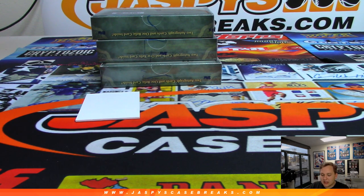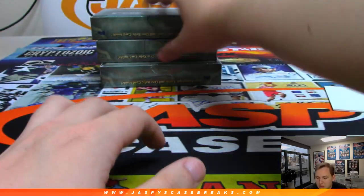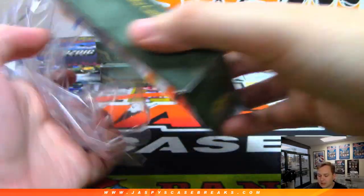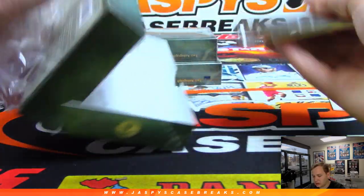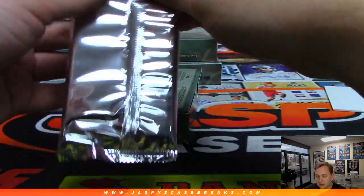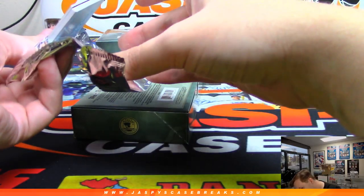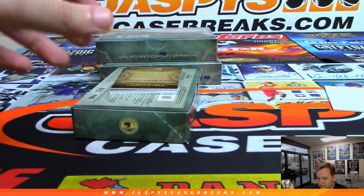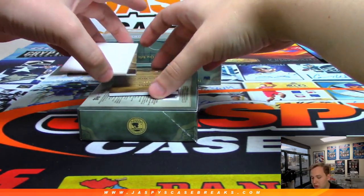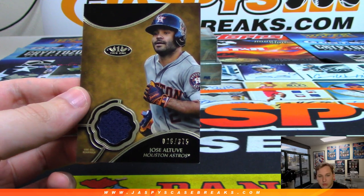Yeah Joe broke one and then they're pretty much gone. Should be around the same price point too. Sometimes the breaking gods agree with you — ooh we got a redemption, that could be something nice. We'll show the relic first — that is Jose Altuve for the Astros, going to Tim Martin.